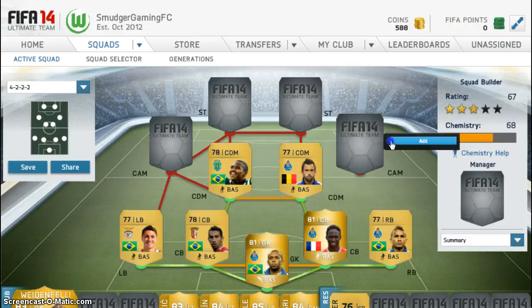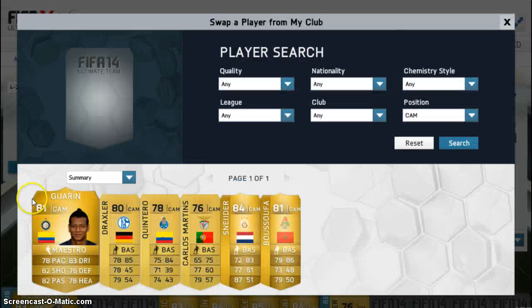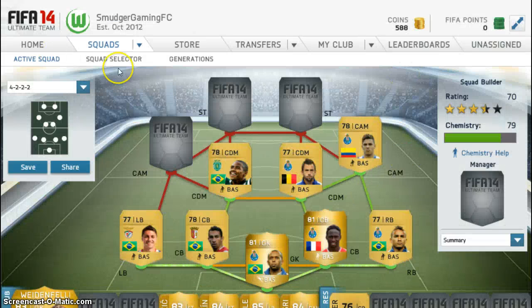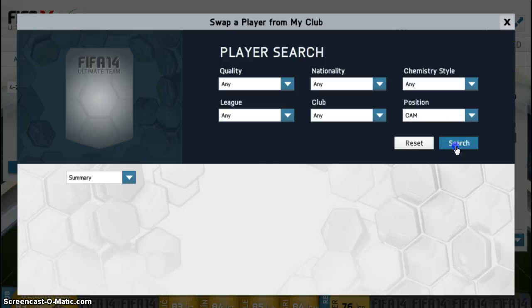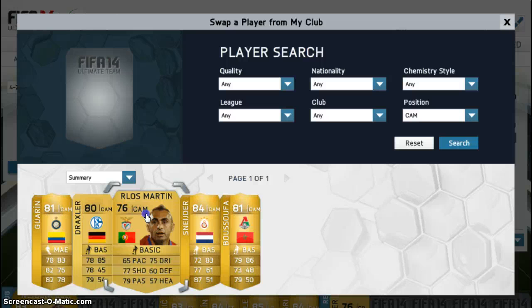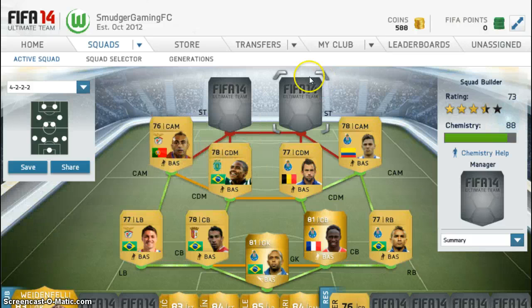I find this centre-attacking mid to be the best on the team — that is Quintero. He is a beast, he could shoot for days. Our next one is Carlos Martins. He may not look too good with his 66 pace, but once you get him up and running in game, he's a beast.